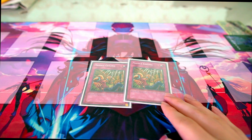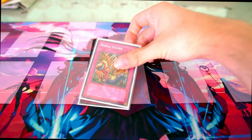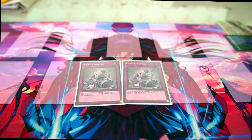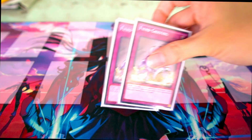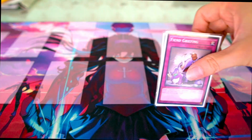For the two-ofs: two Needle Ceiling. Torrential is better but Needle Ceiling is also good and I don't have space to run three, so I'm running two — you want at least two so you can Trap Trick it out. Two Fiend Griefing — I was running three before with two Ice Dragon's Prison in place of Ash Blossom. Because I feel you really need more hand traps in this format, I cut one Fiend Griefing and the Ice Dragon's Prison. Fiend Griefing generates good advantage by putting back a monster from your opponent's graveyard to the deck and sending one of your fiends.